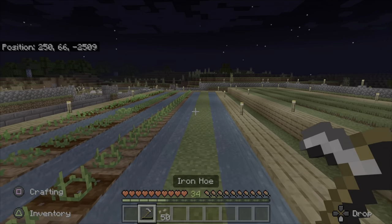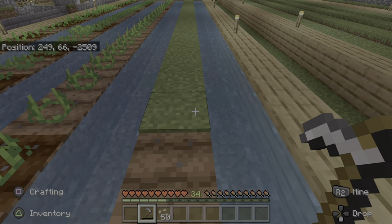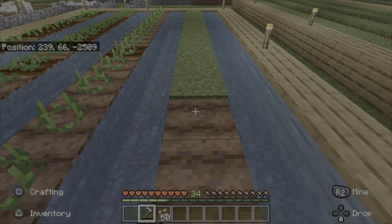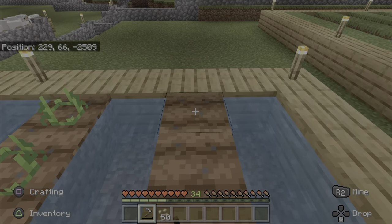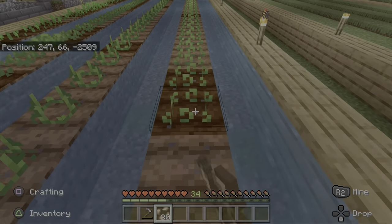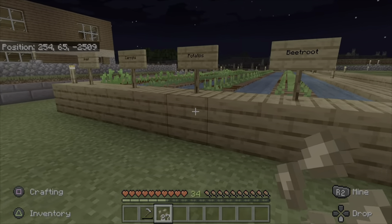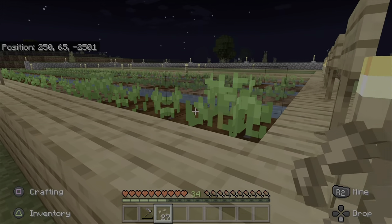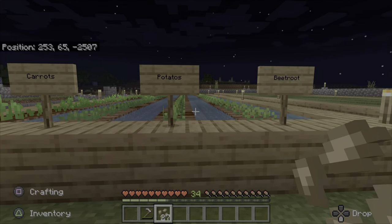Next is beetroot. I'll show you, if you don't know, how you turn that into bread — I'll show you in a minute, once I've done this. Alright, so that's all seeded and you can start seeing the wheat has actually started to grow already — pretty quick. So there's that.